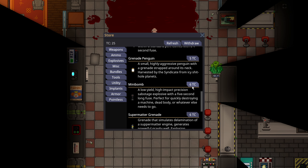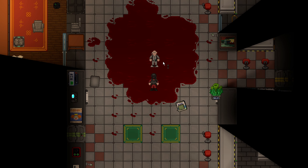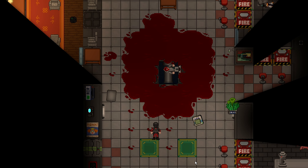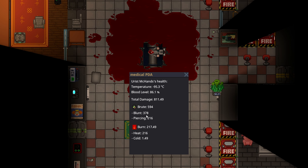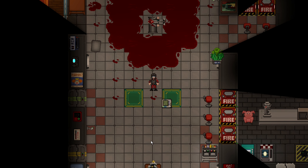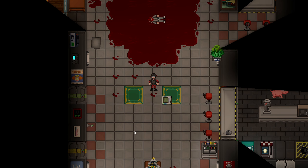Next up is the mini-bomb — a low-yield, high-impact precision sabotage explosive with a 5-second fuse. It's very iconic with a distinct sound. You pick it up, press Z, it activates and flashes red and green. A mini-bomb on an unarmored target typically kills a fully healthy person, but the damage showed about 20 per hit. If they have any form of explosive resistance or you're slightly off, you won't get the kill, but they'll take a ton of damage and will likely die anyway.